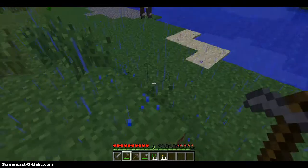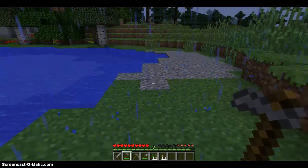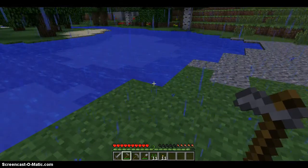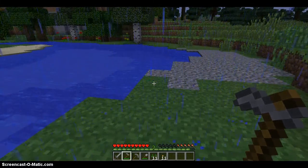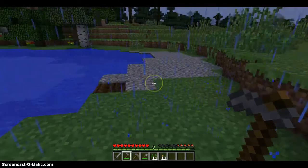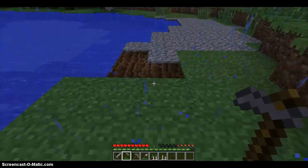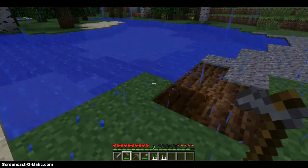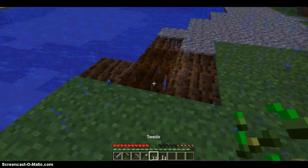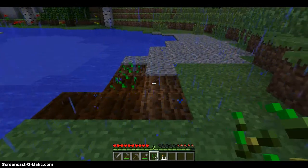Alright, now to plant wheat, I have the hoe with me. What you need to do is find a plot of grass or dirt that is pretty close to water. It doesn't need to be right against the water. Some plants need to be next to the water, but wheat does not. You grab the hoe and then you right-click and that kind of clears an area. You'll see the soil getting moist, which is really good. Then you take your seeds and right-click again to plant your seeds.